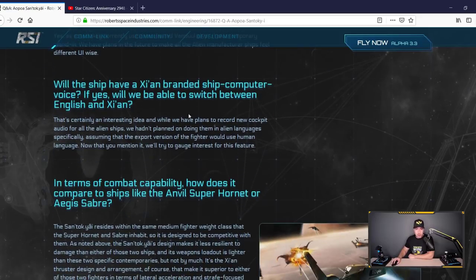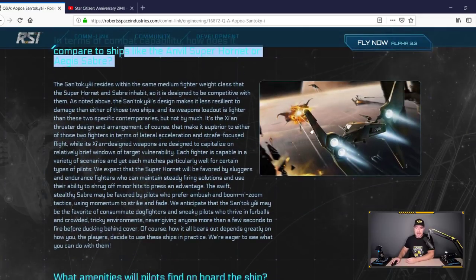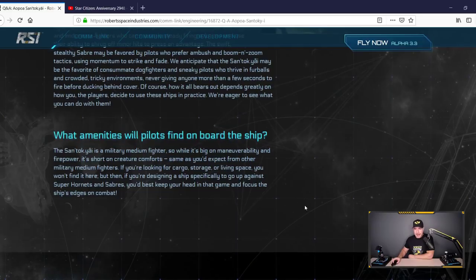Will the ship get its own UI style? Yes, they're currently using one from the Vanduul. Will Xi'an ships have their own branded ship computer voice? Can it be in English and Xi'an? I love that question - I would love to get into an alien ship and have it speak to me in the alien language. It adds so much to the immersion. As for combat comparison, it's going to come down to game style. Brawlers and dogfighters charge straight in, others use maneuvering - so if you like to maneuver, this will most likely be a pretty good candidate.